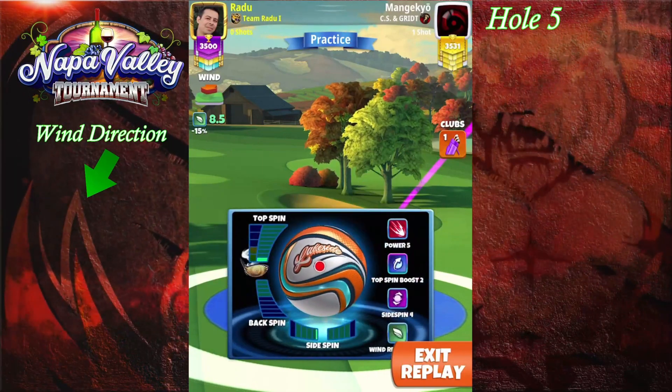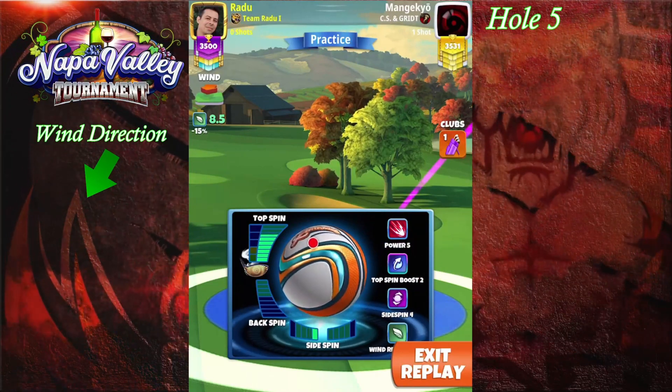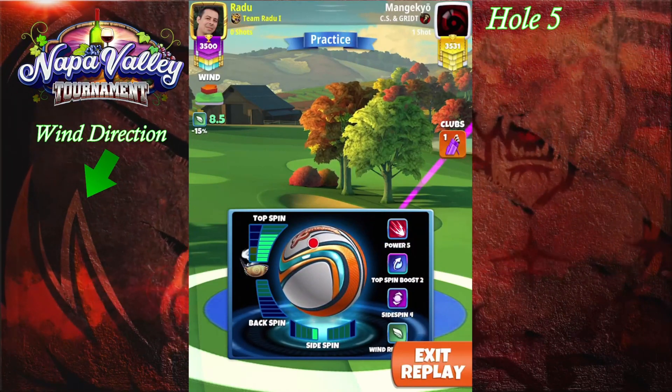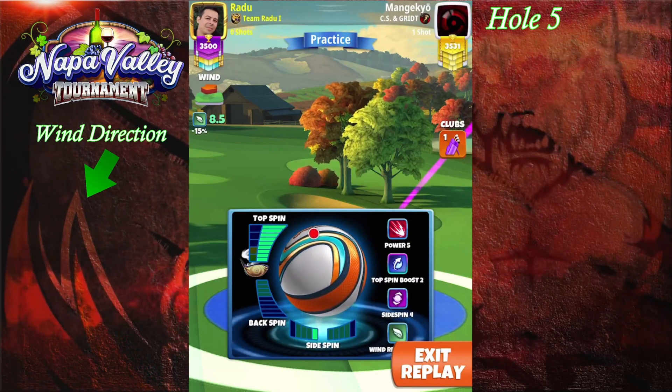We're going to start with a big topper at the intersection between the rough and the fairway, exactly when it clips the rough. I'm going to go with max topspin and one leftspin. This is the max win that you're going to have using a zerk.